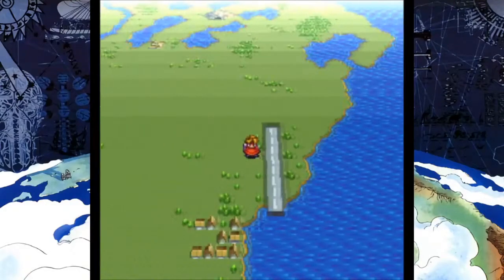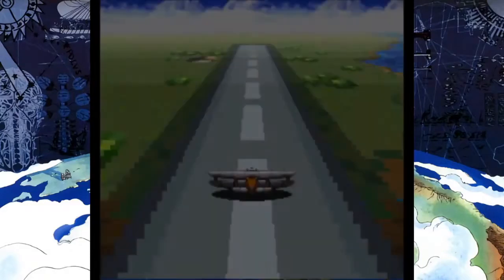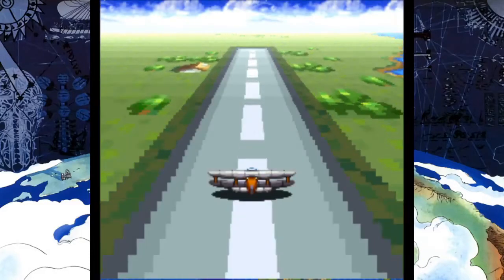Alright, we got our plane. Let's check it out. As you can see, there's a runway here. Let's follow Will's instructions — get on it, press Y. This little Pilotwings-esque takeoff animation.